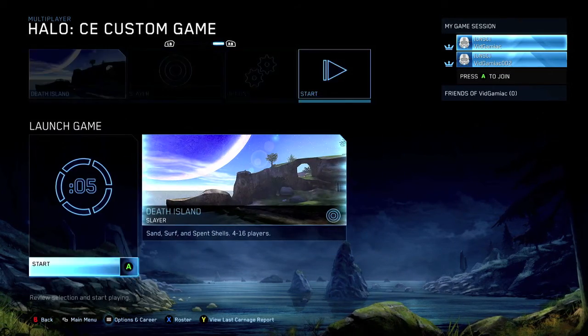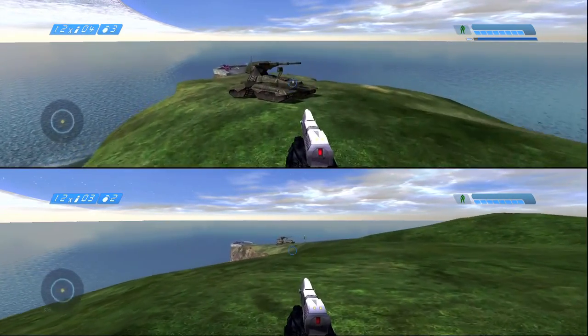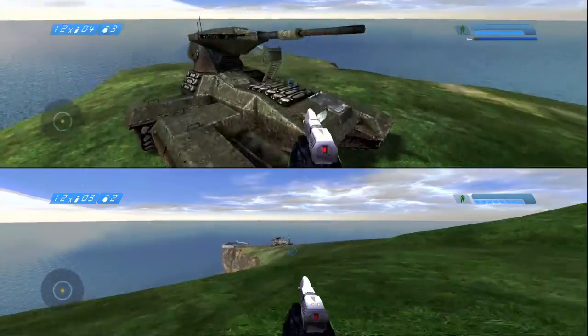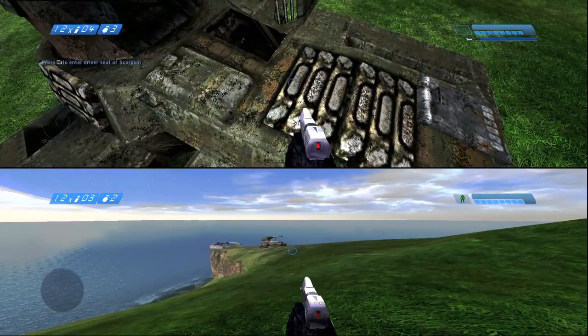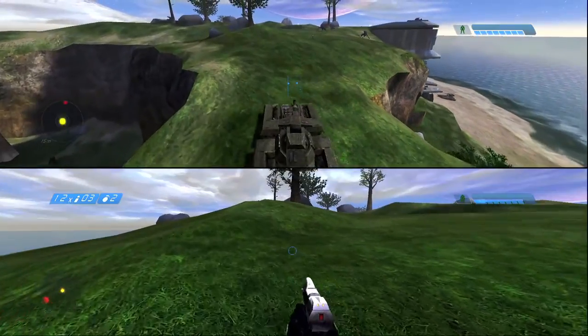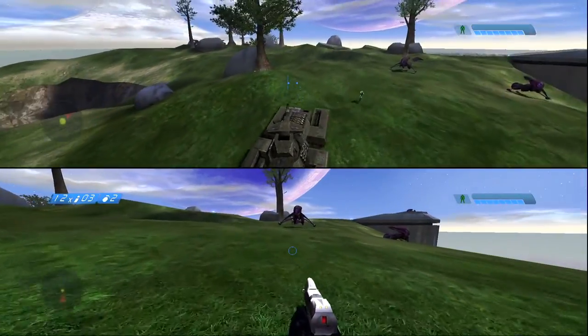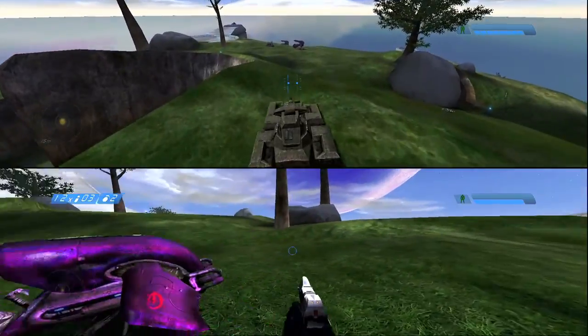And since the vehicles don't respawn, we don't have to worry about that. So what you want to do is make sure you grab a Scorpion. I'm doing this with a buddy so he's helping me out with the setup. You want to drive the Scorpion to the top of the map where the cliff is, and you should see these two helipads where the ghosts are parked.